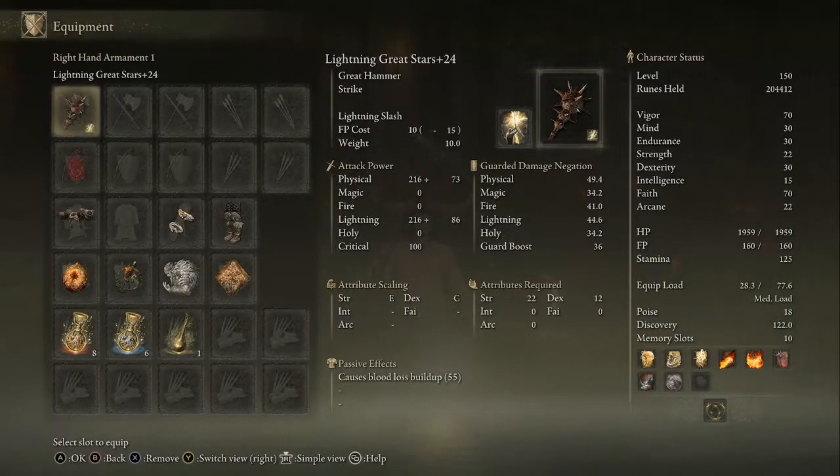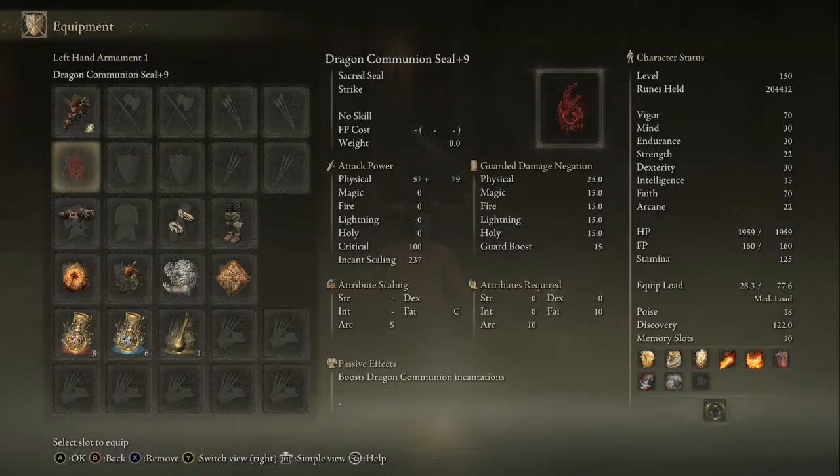I'm using the Great Stars weapon, which I think is the closest weapon you can really get in the game that matches Kaido's Kanabo club that he has. Couldn't really find anything else that matched it. There's a lot of other Warhammer weapons that are kind of similar to it, and you could maybe pick a different one. I like the look of this one — it's a bit spikier than Kaido's, but I think it works. And then we also have the Dragon Communion Seal to boost our Dragon incantations, as most of the incantations we have are Dragon-based — because, of course, we are Kaido, after all.